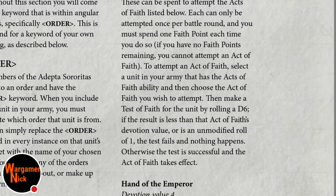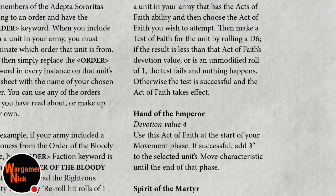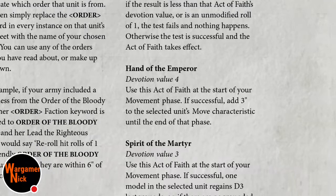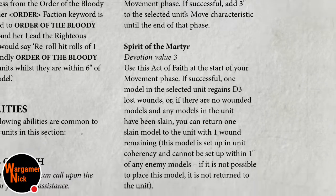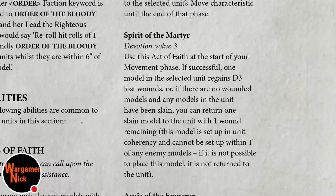To attempt an Act of Faith, roll a D6 - if it's less than the devotion value or an unmodified one, the test fails. Hand of the Emperor is a four, so 50% of the time you get a three-inch move. It just says move characteristic, so they could advance - if they've got a move of six they move nine inches plus D6, potentially a 15-inch move. Pretty cool.